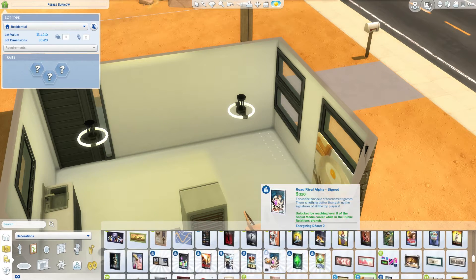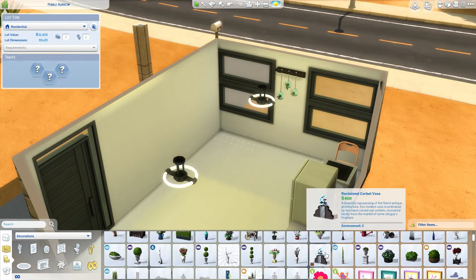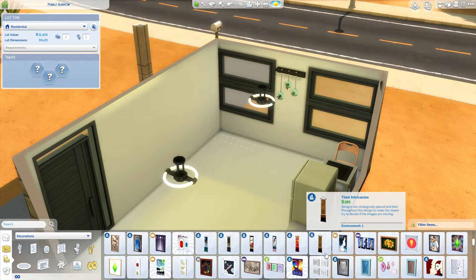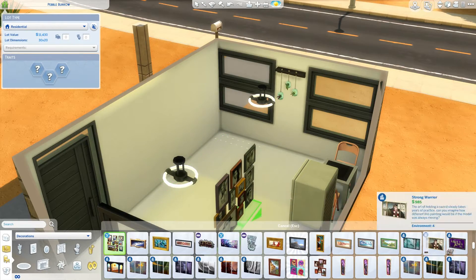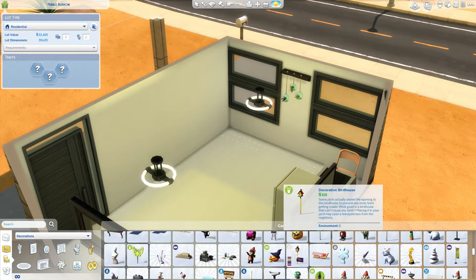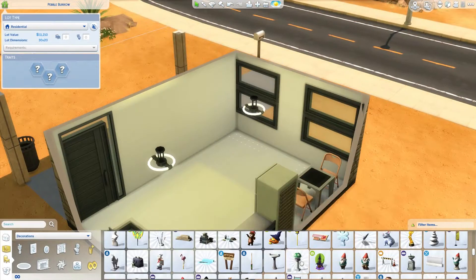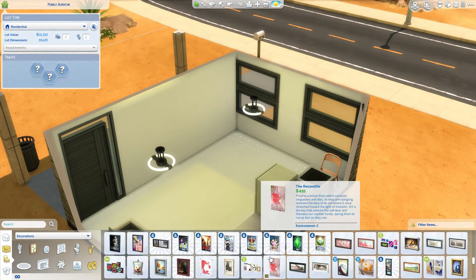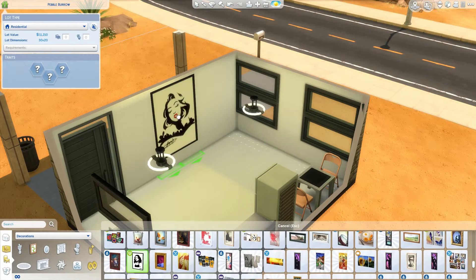The stairs kept disappearing on me, which was a pain in the butt. So I started decorating a wall, and then I'm like, wait, where are my stairs? I was just having all sorts of issues with this house. I think it turned out okay. I'm not super happy with the outside. I like the inside — I think the inside is kind of cute — but I couldn't figure out what it is I'd like or don't like about the outside.